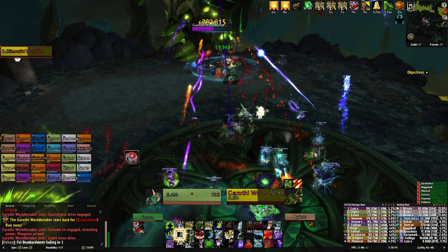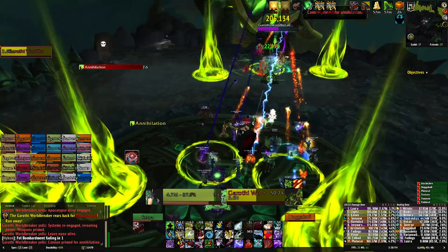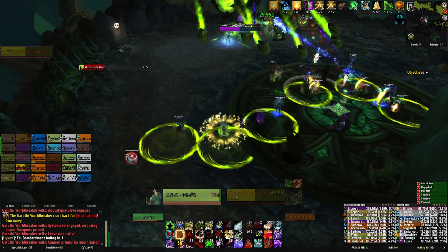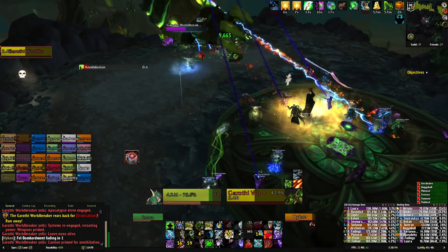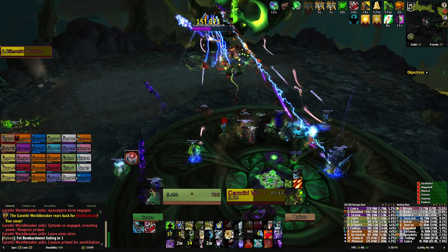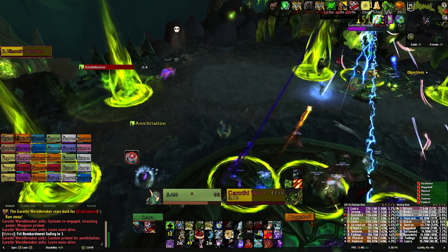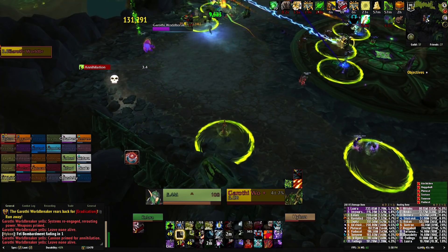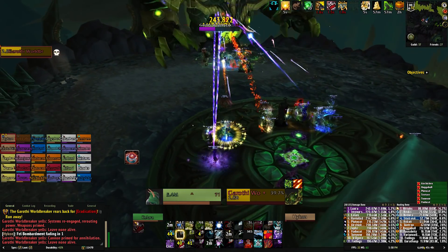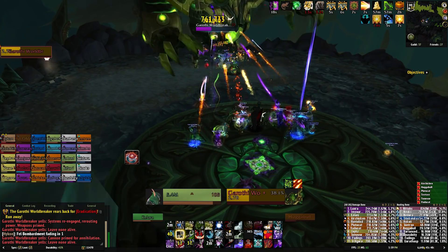If you destroy the Decimator the Annihilation ability will spawn significantly more circles which need to be soaked, and if you destroy the Annihilator the Decimation ability will target about twice as many players, so you have more people who need to move out with their large exploding circles. We found it easiest to destroy the Decimator, as the circles which need to be soaked can be handled by one player quite comfortably, so your raid can stack loosely in the center of the room for the majority of the fight and just move out to soak all of the circles. After they explode you can move back into the center and just continue the fight as normal. This strategy requires a lot less movement and is probably less risky as the circles really don't do a great deal of damage.